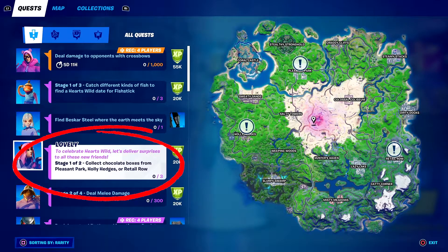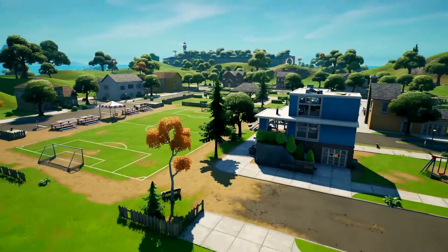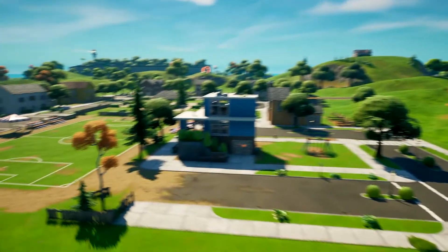The challenge asks that you collect chocolate boxes from Pleasant Park, Holly Hedges, and Retail Row. Now, there are actually a number of places you can find these boxes. You need three in total, so you're going to have to visit multiple locations in order to get all three boxes.